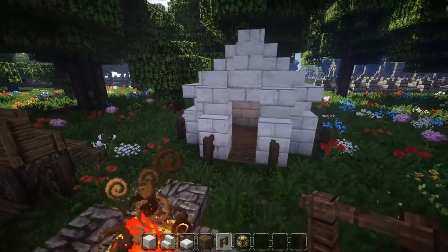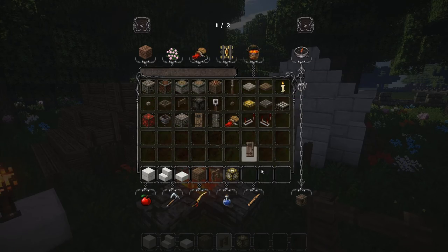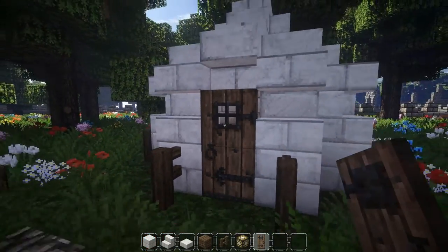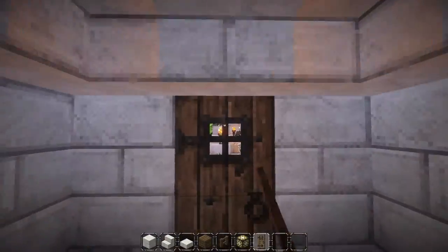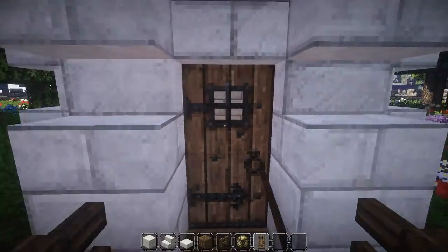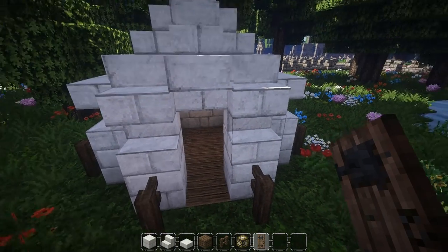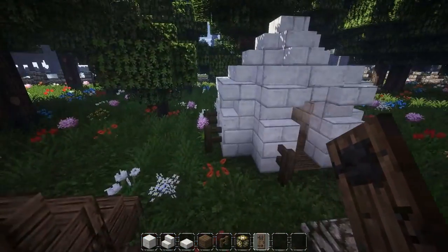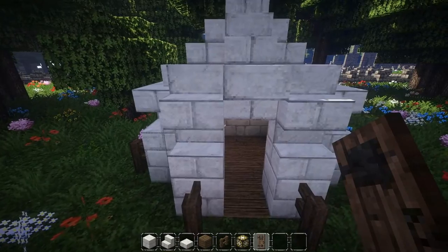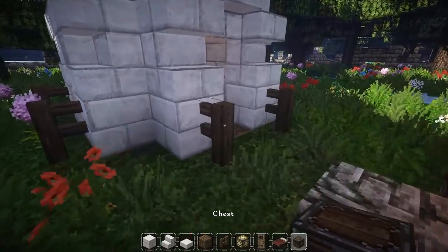Now we are pretty much done. You can add in a door — with this design you can't really place it from the outside because it leaves a little gap that looks bad, so place it from the inside instead. The door is made out of wood so it may look better if you use wood for the whole tent. Now you can add in your things from the inside — like a bed, a chest, or things like that.